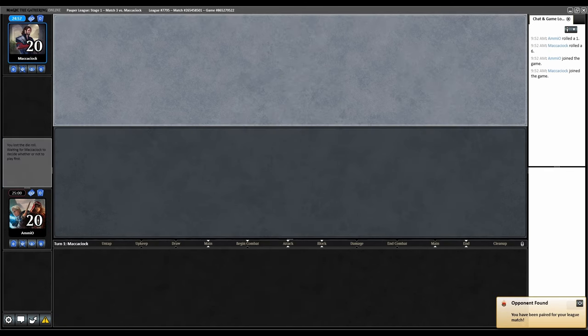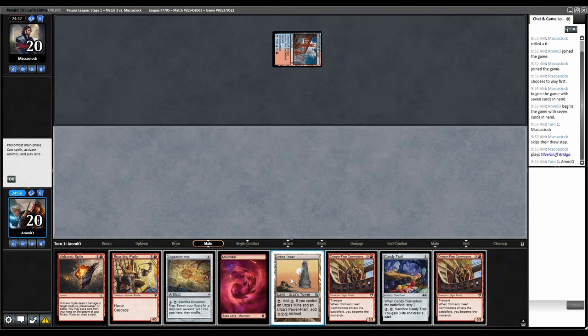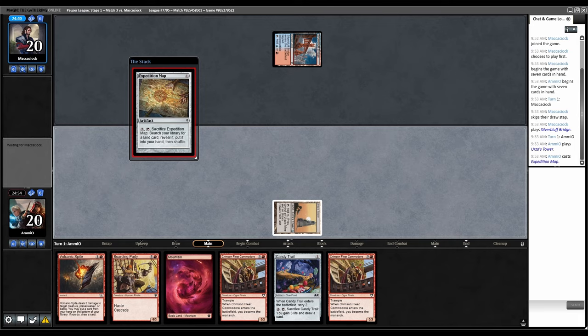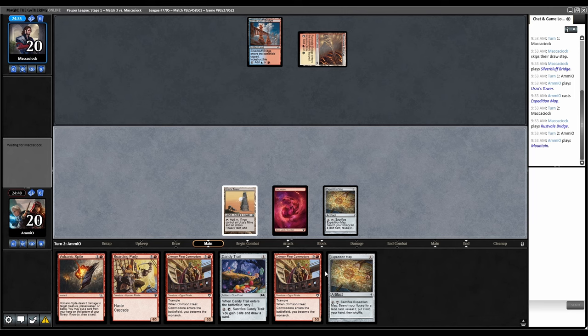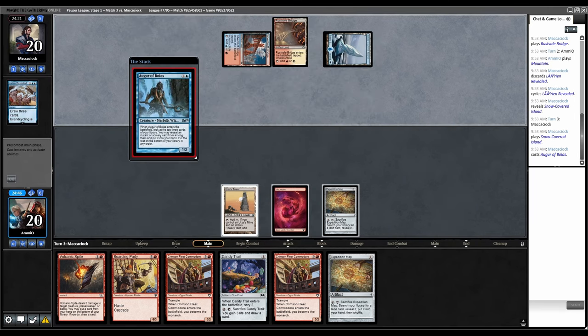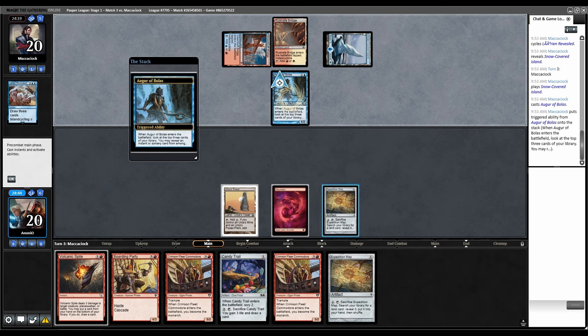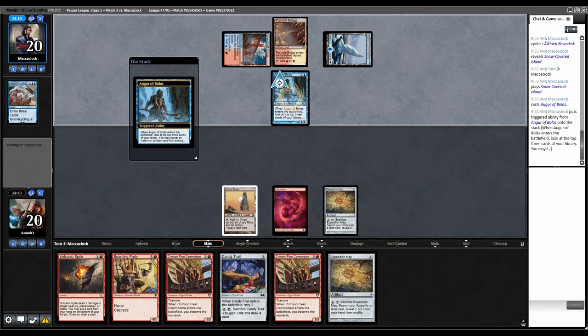On the draw, round three — this hand looks fine, we'll keep it. Silver Bridge, probably Affinity. Yeah, Jeskai Affinity in all likelihood. Mountain, then we're just going to map for one of the other Tron lands. Lorian Revealed Cycle, Augur of Bolas — I guess it's not Affinity. So it's Jeskai Ephemerate and they just have these artifact lands.